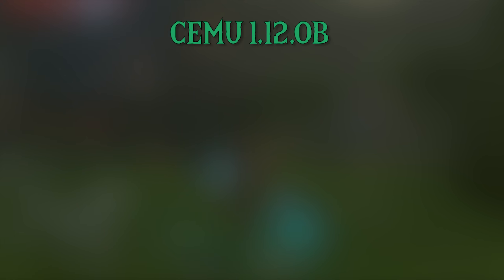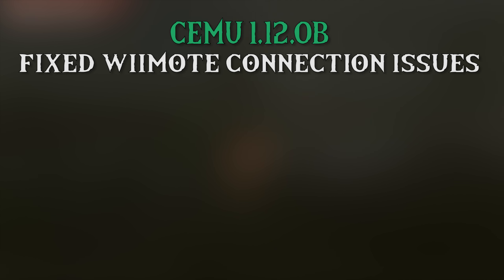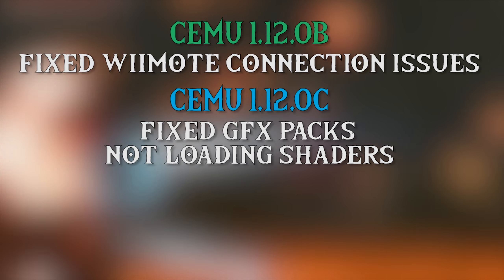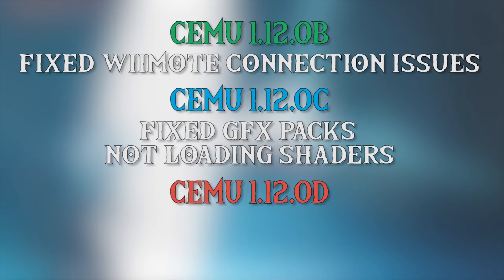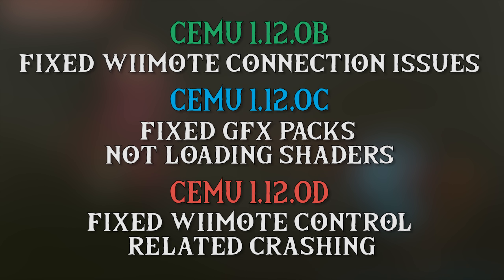Cemu 1.12.0b fixed an issue where the Wiimote input provider was not displayed in the input settings window. 1.12.0c fixed issues with graphics packs that use custom shaders like Clarity and FPS++ from not loading correctly. And finally, Cemu 1.12.0d fixed an issue where when you selected the Wiimote as your emulated controller, your emulator would crash.